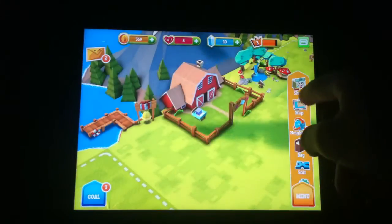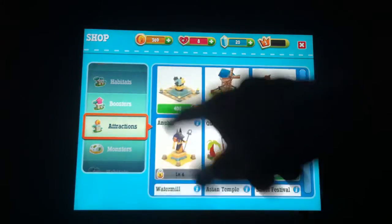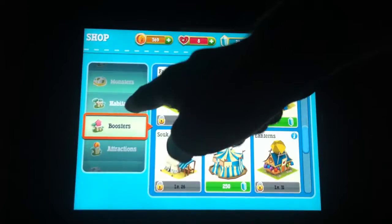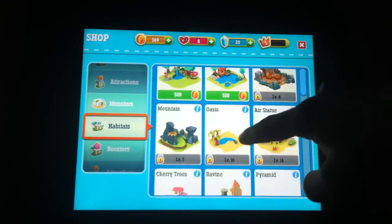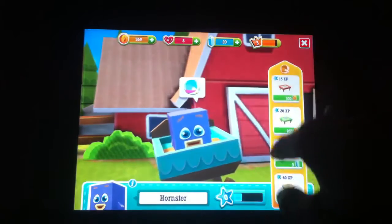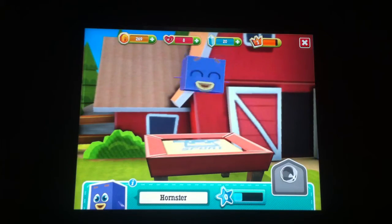You got letters, you got shopping, you can buy attractions. As you can see, that's like a regular coin and you get a lot of coins and whoopies. Habitats — your guys can go chill there. You got to go on everything. So yeah, it's just another build-your-own-city game. It's really all it is.